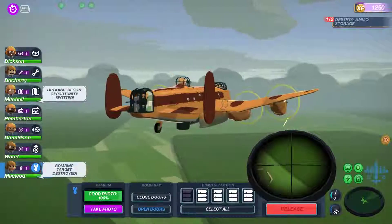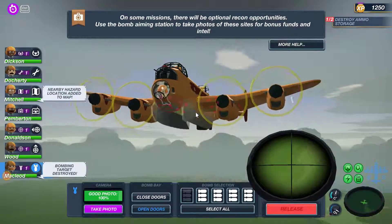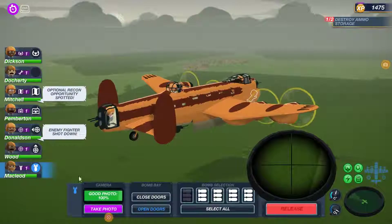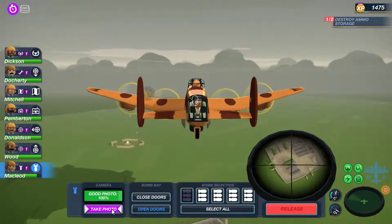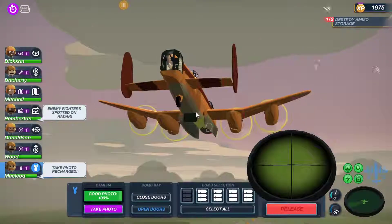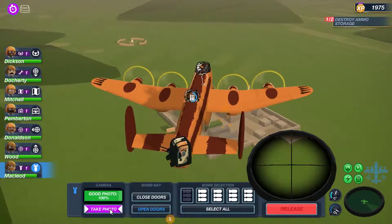We got them. Here's the photo - we're still coming up for it. I might send Doherty down to man the gun. Coming over our target now - we take the photo. There is another photo opportunity and I think we're going to be cheeky and try and get that one as well. We've still got to destroy the other ammo dump and there are more fighters coming in - one, two, three. Ready to take the photo - done. Let's get back to our proper targets before we get too shot up.